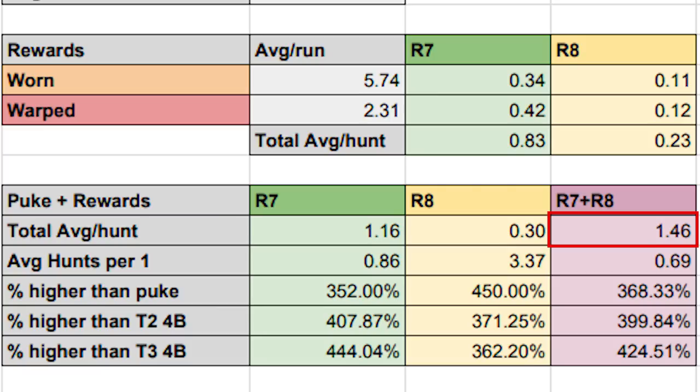For anyone who would like to see the actual numbers behind the puke decos, check out our previous video about it. This 1.46 total rare decos per run is 368.33% the decos you get out of puke farming, 399.84% of what you get out of a 4-box Tempered Tier 2 investigation, and 424.51% more than a Tier 3 4-box investigation. So yeah, that's a lot of decos.